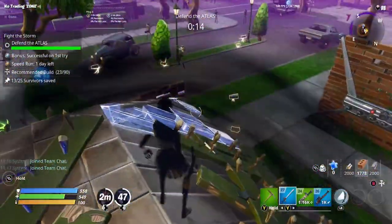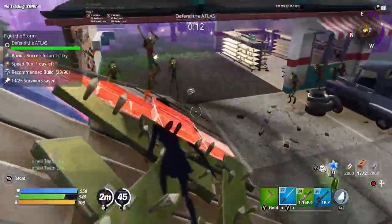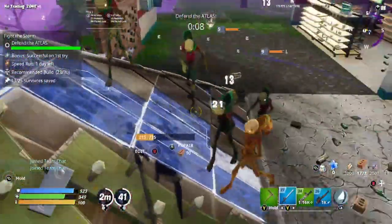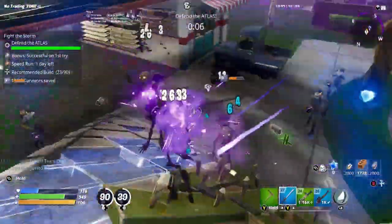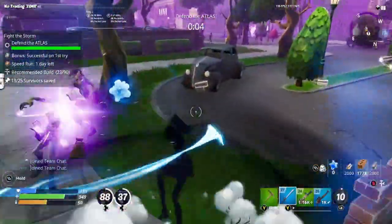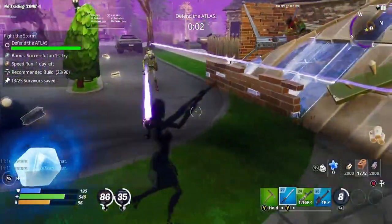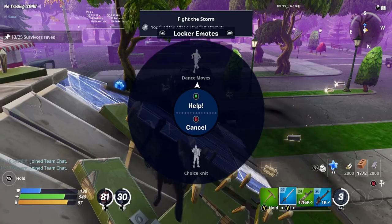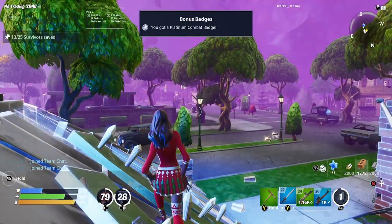That is your Leave Only Footprints mission. The only thing you need to make sure is that once you have cleared all your encampments, you finish that mission with a victory. You then need to do a second mission of any type — it doesn't matter as long as it is a nine plus zone — and that will complete your Stonewood quest.